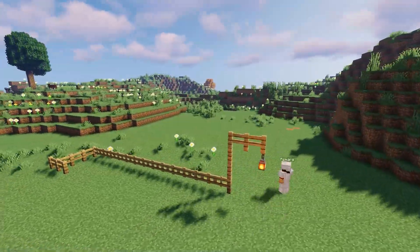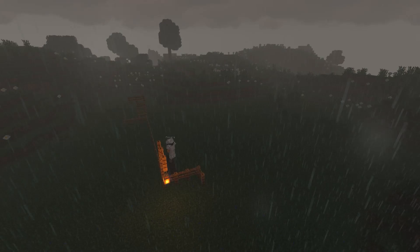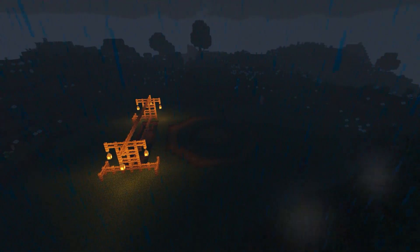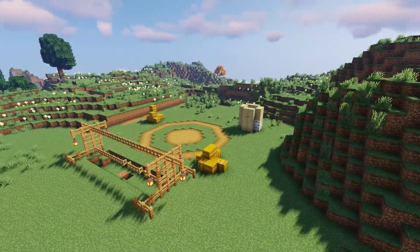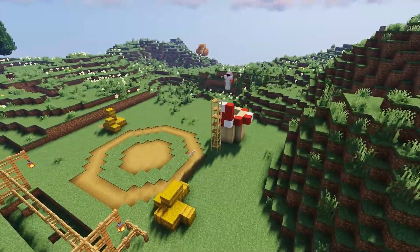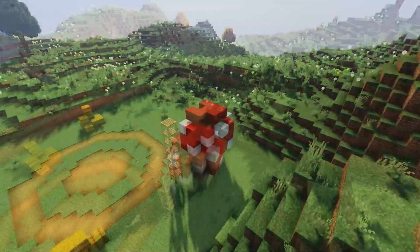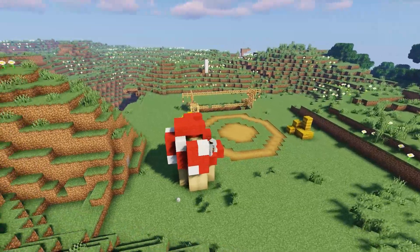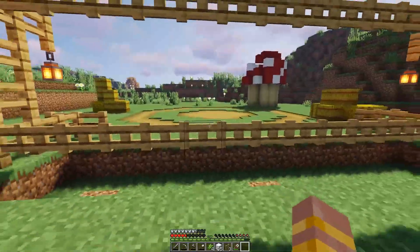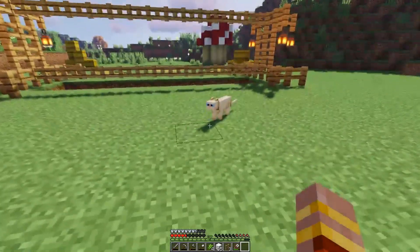Cue the replay mod. To begin the Moomoo Meadows build — try saying that five times fast — I started with the entrance, which had fences and lanterns at the front. I placed two sections of hay bales, because you know, farm stuff. Then I started on the toad mushroom, which was made of birch wood, stripped birch wood, and red and white wool. I think in the future I'm going to put two banners that look like eyes so it actually looks like a toad. This is the overview of the Moomoo Meadows progress so far.